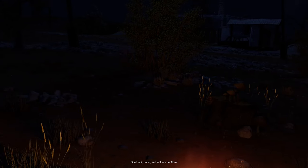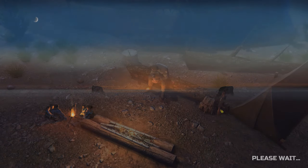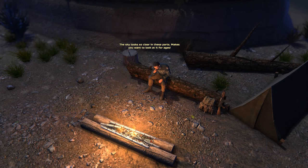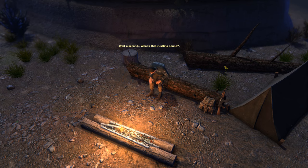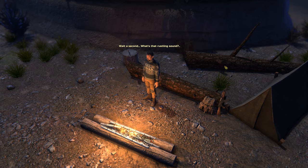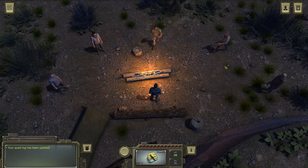Atom — the religion's going strong in Fallout, and in this game as well it seems. I like my jumper. So I've got a small camp, obviously an AK, a backpack, and a tent. There's a rustling sound — can I reach for my gun? No.